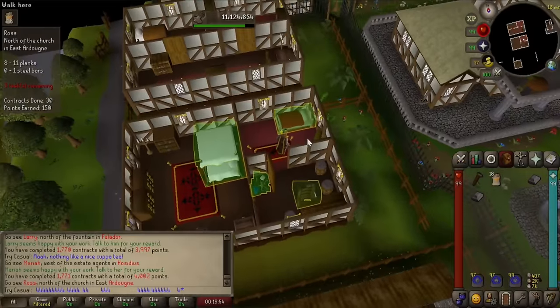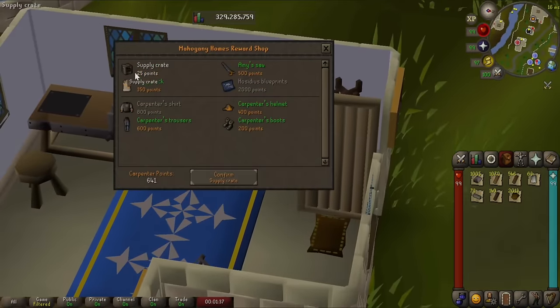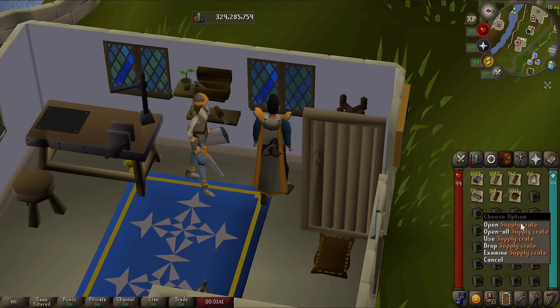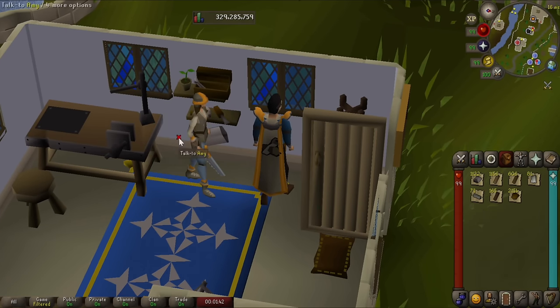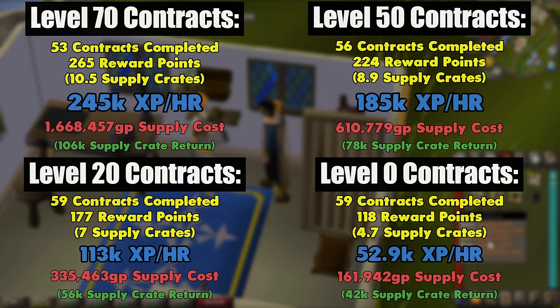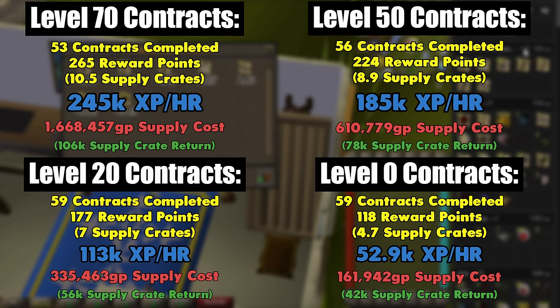I want to preface this part by saying I was running contracts at max or near max efficiency. I have all of the necessary items that can boost XP levels, and I used my excess reward points to buy supply crates that gave me a small refund on my supply cost. With all of that in mind, here's what I was able to obtain. Your supply crate refund usually isn't all that much — the average GP for them is like 10k each — so that part can vary a little bit, but it plays a very minimal role overall.